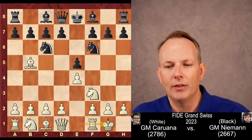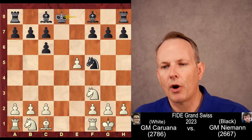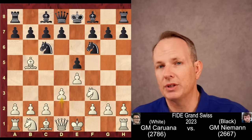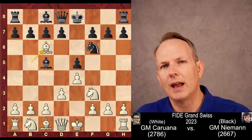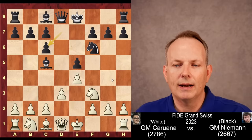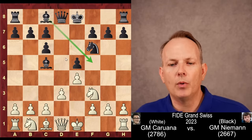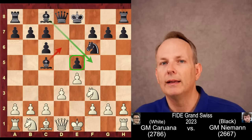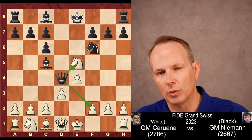Caruana plays the move D3. Castling leads to the famous Berlin endgame that Kramnik was able to use to defang Kasparov's E4 in their World Championship match, but Caruana plays D3, and what this does is it keeps pieces on the board and at least keeps some complexity in the game. Bishop C5 — D6 is another option. And then Bishop takes C6. You'll notice Caruana takes the Knight on C6 without being provoked by A6, and pawn takes on C6. He takes with the D pawn to open up the diagonal for his light-squared bishop. But what white is counting on is that his pressure on the E5 pawn is going to force black to retreat the bishop back to D6, and he'll get the tempo back when that happens.